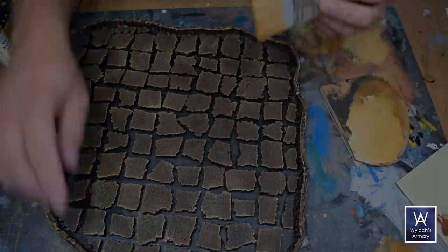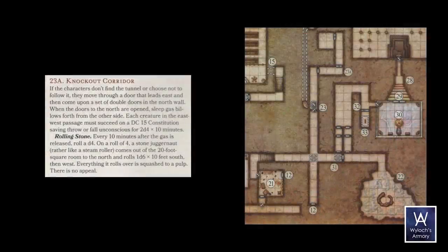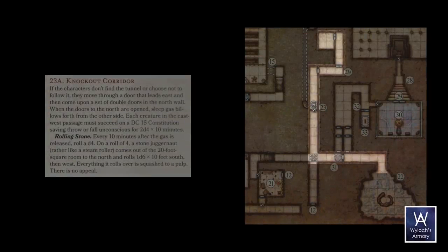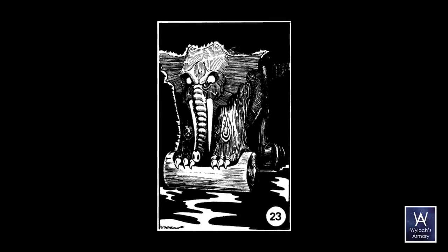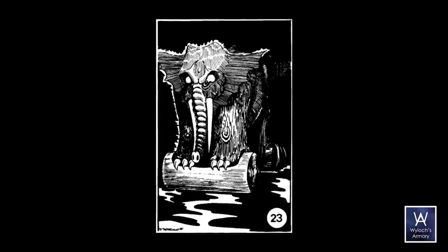Going up the hallways, we go north. There are some more tricks and traps I'm not going to go into in this video — we've made doors and pit traps before. But we come up to room 23. When the doors to the north are opened, sleep gas billows forth from the other side. And then a stone juggernaut, rather like a steamroller, comes out of the 20-foot square room in the north and rolls south. Everything it rolls over is squashed to a pulp and there is no appeal. Juggernaut. Let's look at the original module for some artwork inspiration — and that's an elephant. I'm not crazy about that, and I don't know how to craft an elephant.